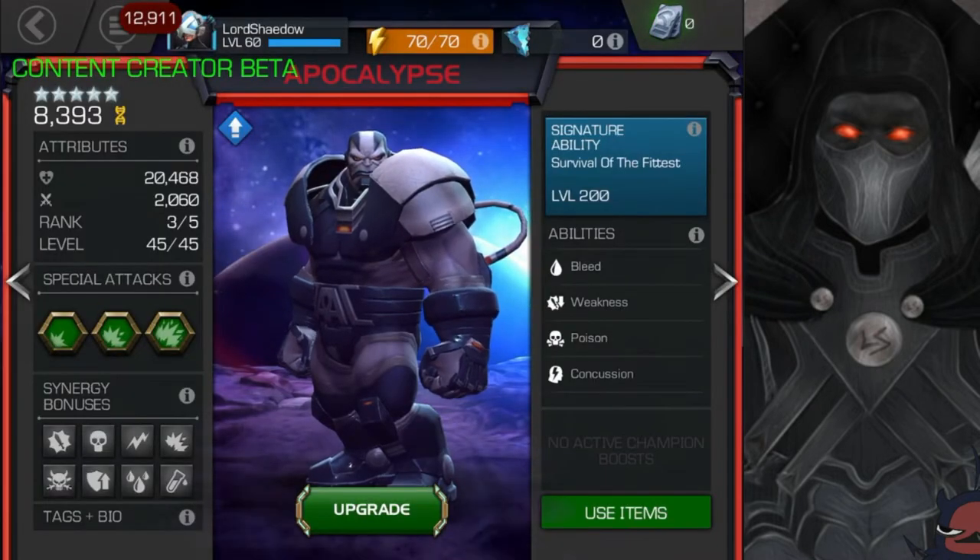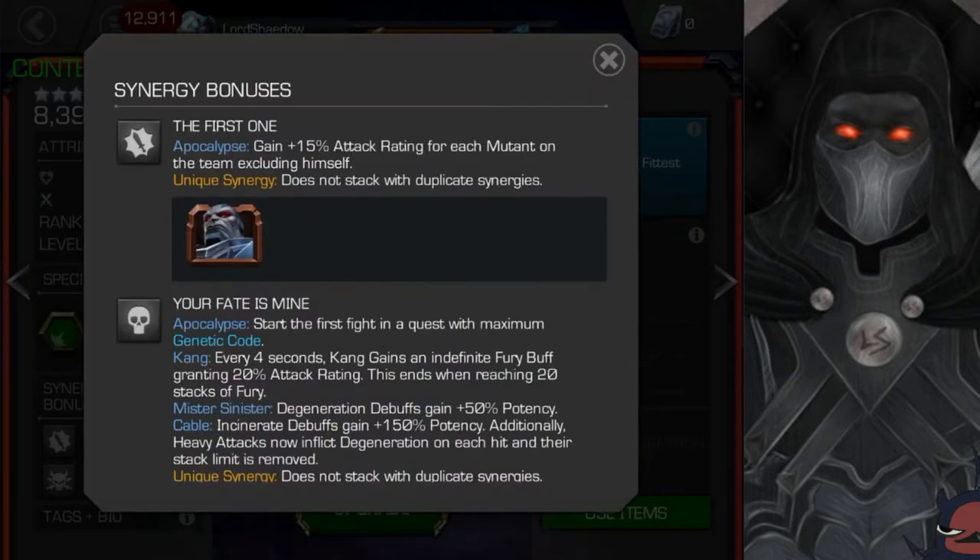Let's take a look at the synergy bonuses. What I like to do when looking at synergies is look at who the synergy is with as well as what the synergy does, because if they're giving you a champion that is not really good then it's just a slot being taken up on your team that could go to someone else who might help you even more than the synergy does.